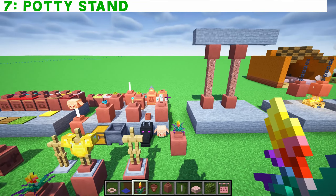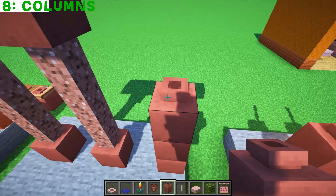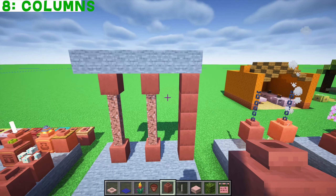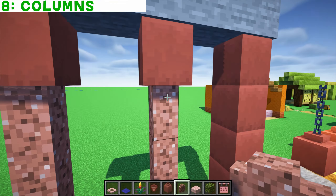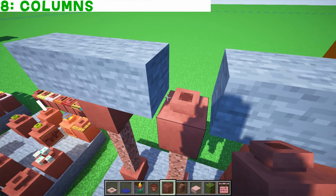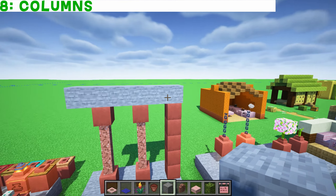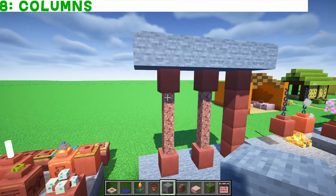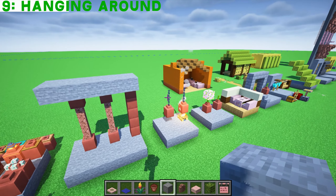Decorated pots — the nonsense doesn't stop there. What about using them as columns just to hold up your builds? In this case we put walls on them as well, and the wall gives you the top of the pot sticking out. But as soon as you put a ceiling on it, it just looks normally connected. Aren't these great? Decorated pots — my favorite new block in Minecraft.